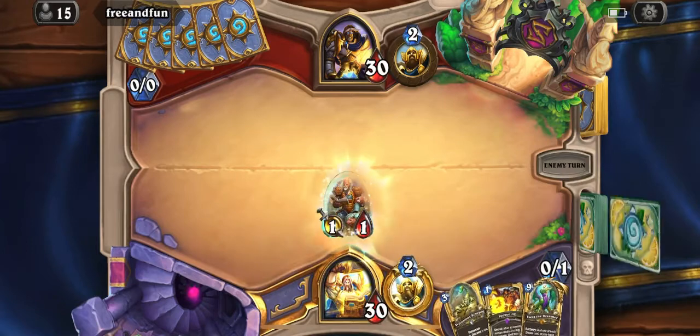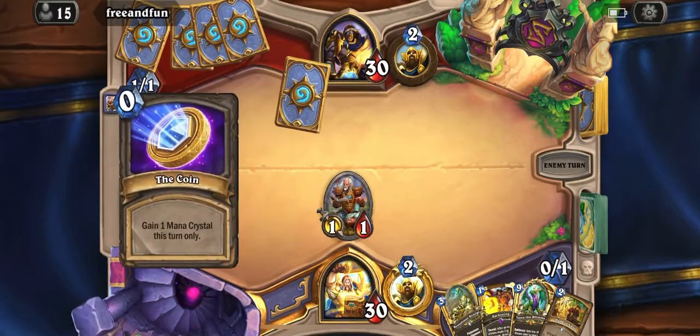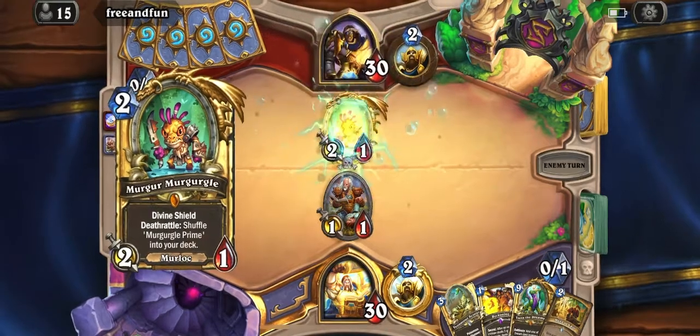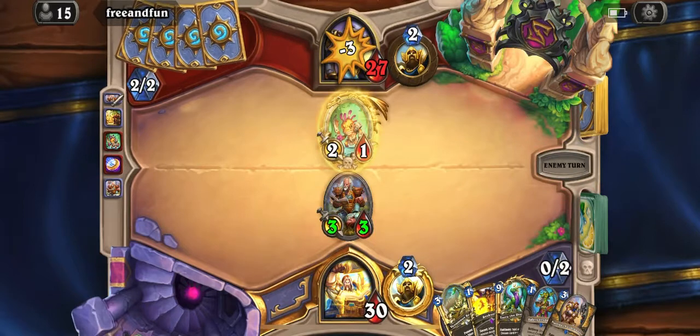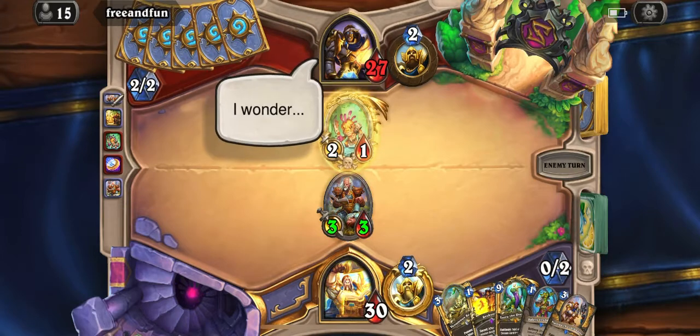It's actually been a 75% win rate. All right, so this is actually a good starting hand. Most likely I'm against mirror — yeah, this looks like a mirror match because of Murgurgle Prime. I really like Safety Inspector, except I don't keep it when I'm on the coin, but when I'm going first it's actually really good. It's best when you want to shuffle your secrets back so that your Sword of the Fallen could still get some secrets after it attacks.